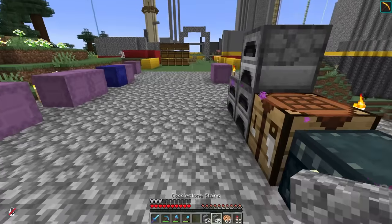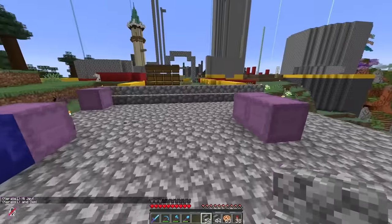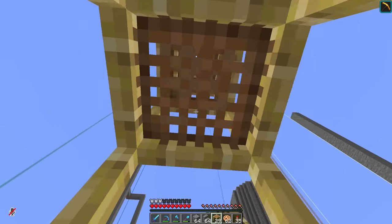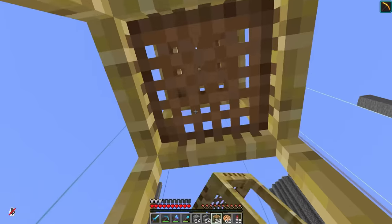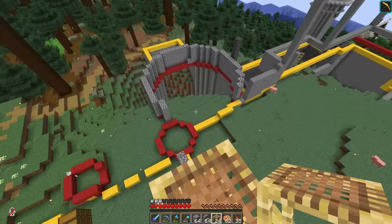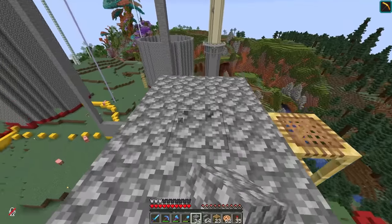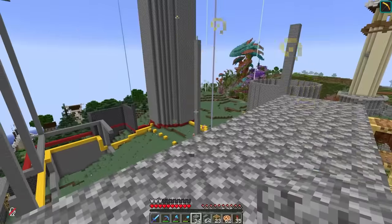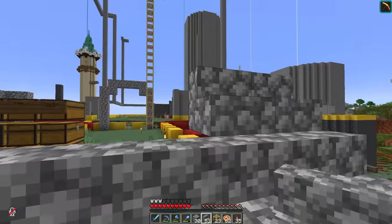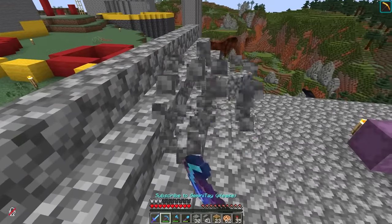Today we need stairs — preferably a set of stairs that starts right here at the end of this walkway and goes all the way up. Let's figure out where our actual entrance is going to be way up off the ground. The issue is figuring out exactly how high. I feel like this is probably good, so all I gotta do is follow the pattern I put down there and make a new flooring up here — the ground floor of my megabase.